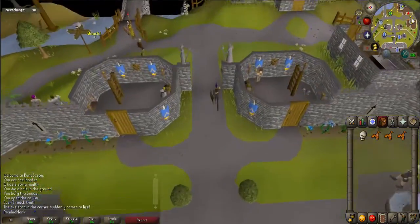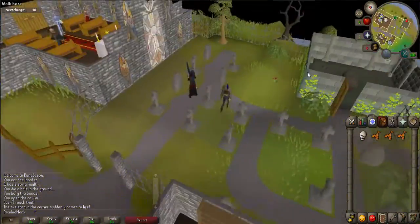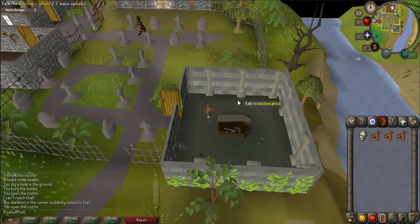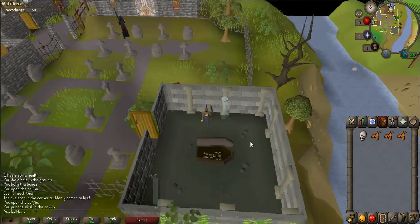Once you have the skull, you'll need to go back to the restless ghost coffin. Open the coffin again and talk to the ghost. He will ask that you put the skull in his coffin, so left click on the skull and then put it in the coffin.